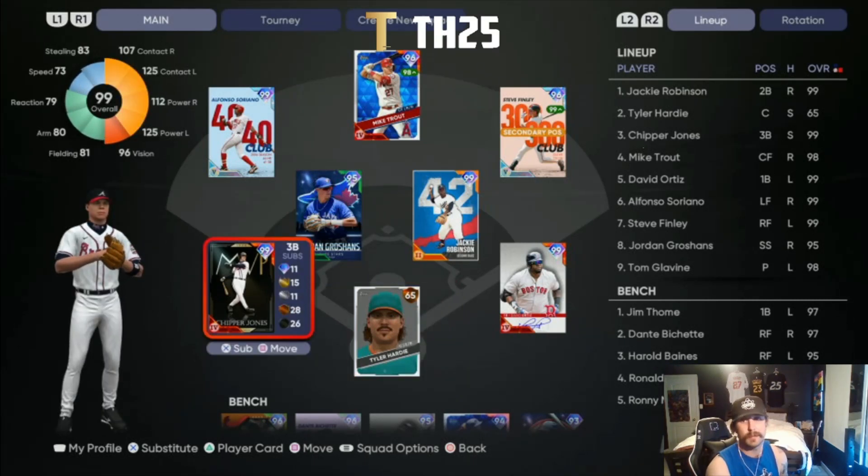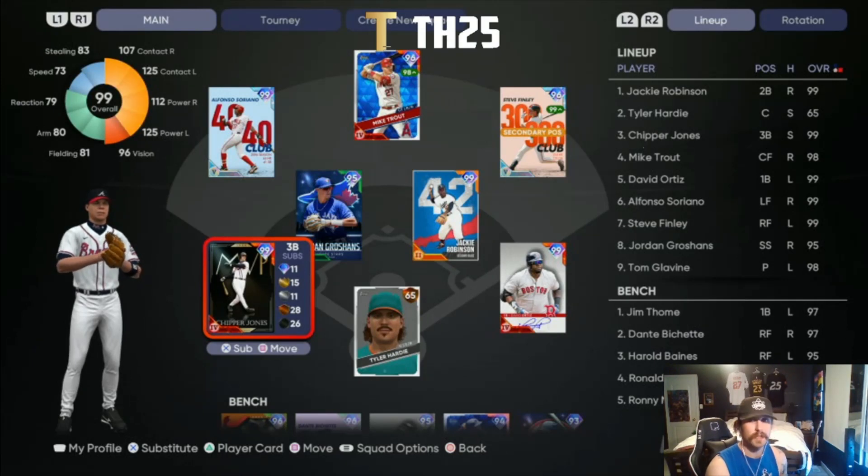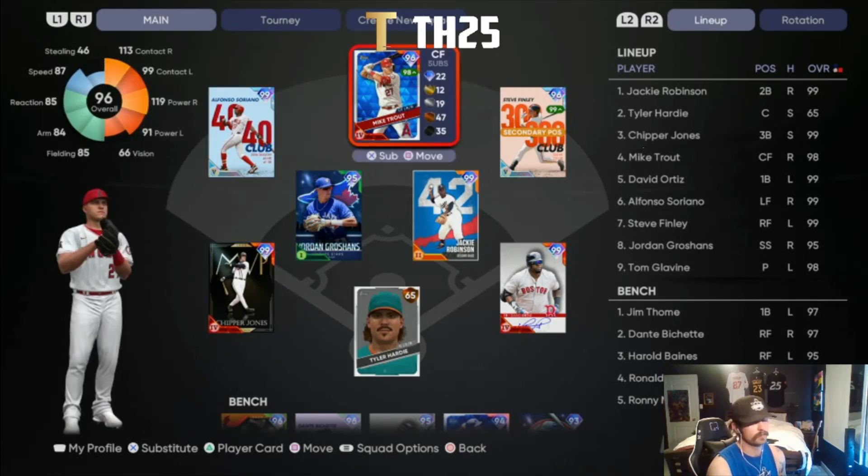Hitting third — what is there to say, it's Chipper Jones. He should be in the three spot on almost any lineup. Switch hitter, we've got him up to parallel four right now, card's nasty hitting .383. I love that he was the collection reward this year. After last year where he was a BR reward and pretty unobtainable, it's really great to see him as a collection reward someone can play with all year.